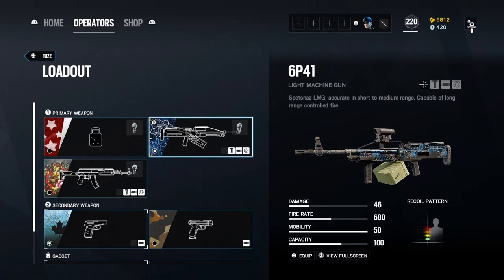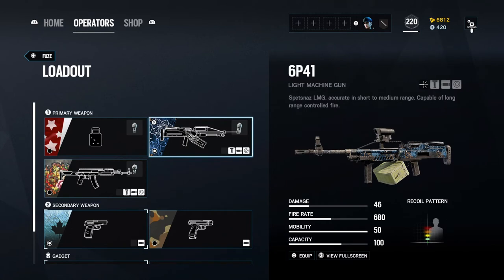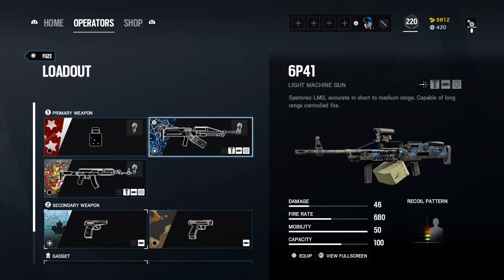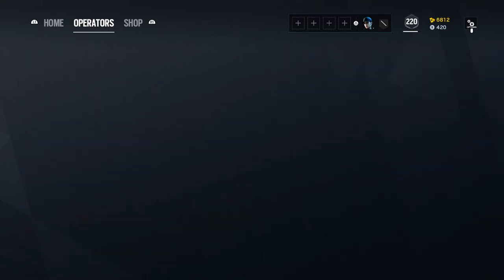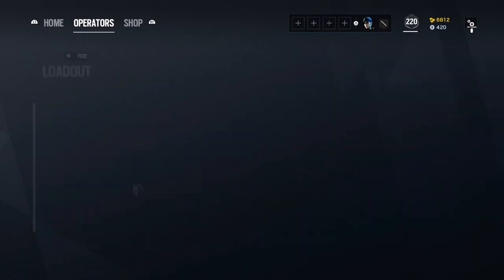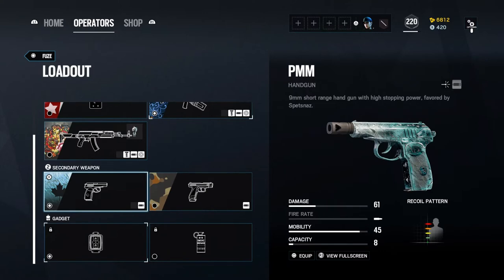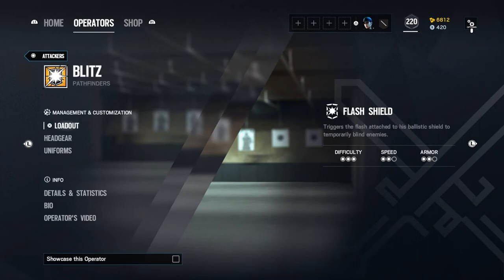For Fuse, the only muzzle option he has for the 6P41 is the flash, so I use that obviously. I actually started using the LMG instead of the AK-12 because I've gotten really good with it. Do not recommend using shield on Fuse ever — it's just bad. The AK-12 I use the compensator. I use the PMM — I find it the better pistol and use it for all my Russian operators. Smokes are pretty much useless for Fuse so I just use breach charges.